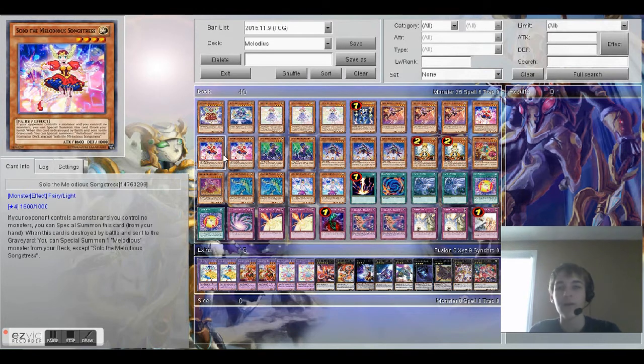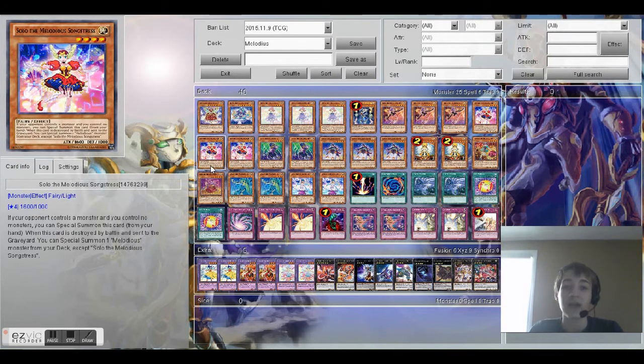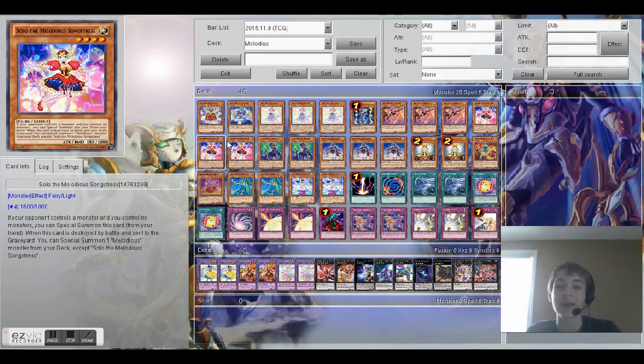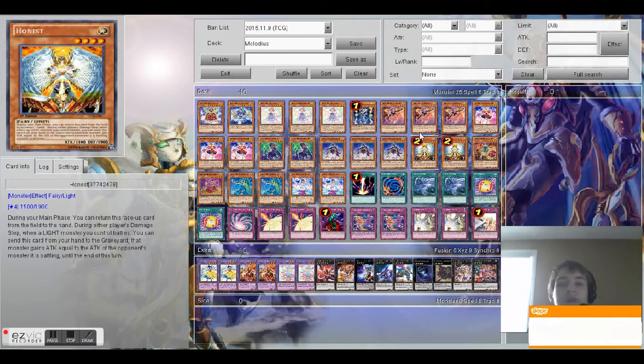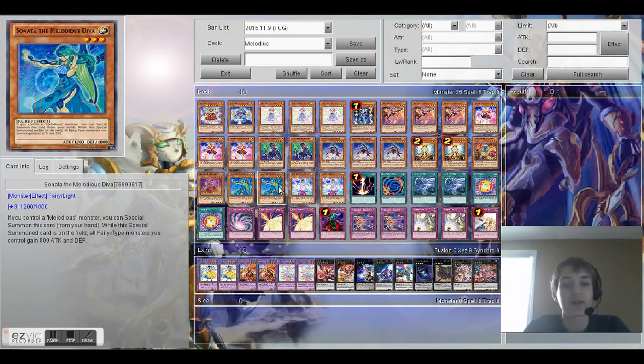The other new card is Solo the Melodious Songstress. She has a Cyber Dragon effect — if your opponent controls a monster and you don't, you can special summon her. Also, when she dies by battle and is sent to the graveyard, you can summon a Melodious from your deck as a special summon, so you can get effects like Soprano and Aria. A really crazy combo is: Solo dies, special summon Soprano — Soprano can get back Solo, and it's just that infinite loop of spamming out Solo. And whenever you want to go full defensive, you can special summon Aria, and then none of your Melodious can die by battle or card effects.